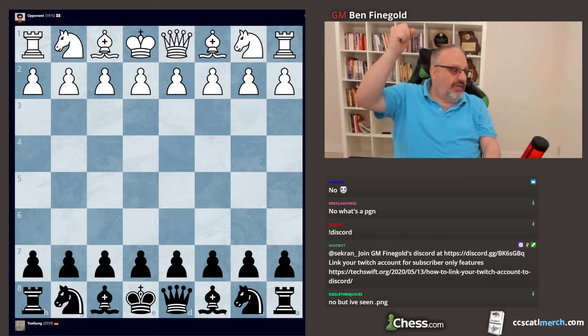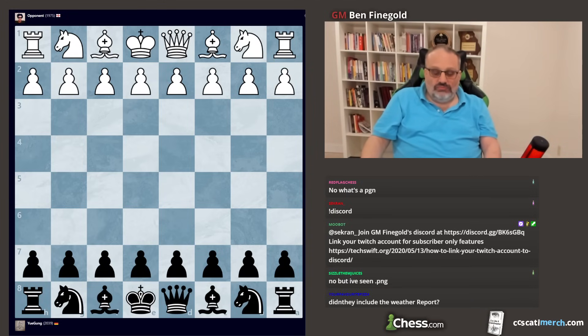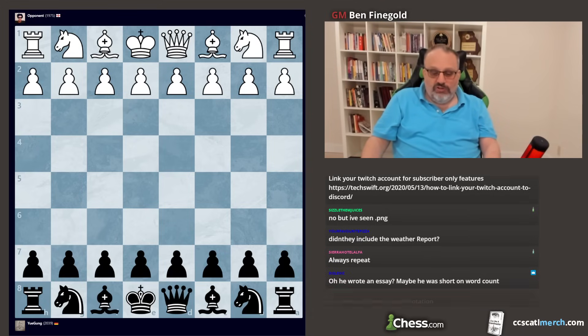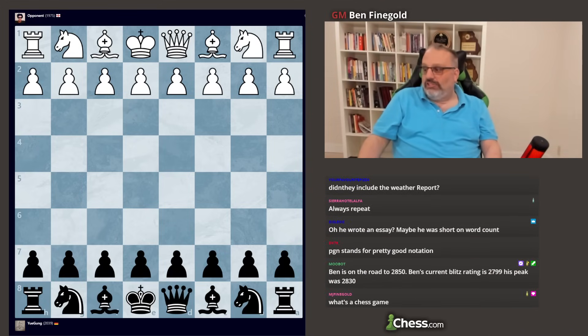Someone asked: 'What's a PGN?' — You're banned. Okay, so this is a five-minute game on chess.com, and he's wondering why 28. Nf3 was the losing move. He finds that odd. Let's have a look.